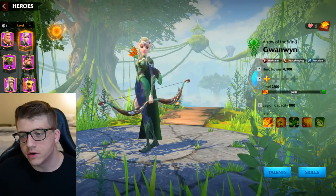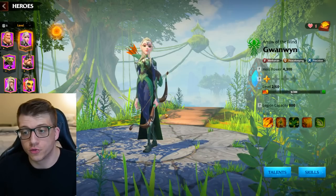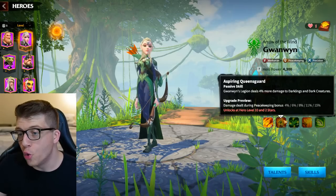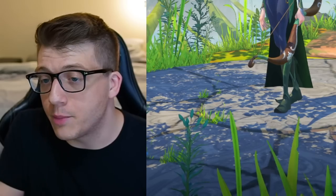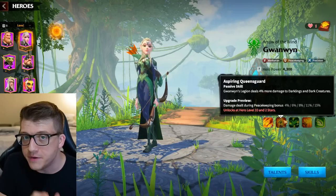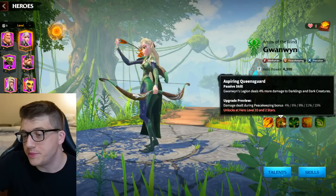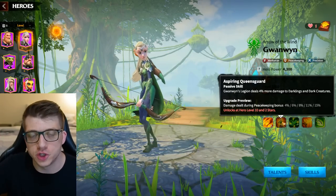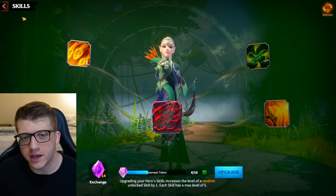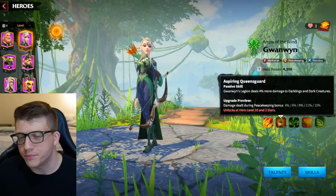Circling back to peacekeeping heroes — let's talk about Guanwen first, since those who went with the green faction have access to her right from the start. Her second skill deals 15% more damage to darklings and dark creatures, which can make the difference between defeating them or not. In the early game, it's pretty hard to take down higher-level darklings, so 15% more damage is very significant. The higher the level of darkling you can defeat, the more rewards you get, which means you can progress faster. You can also get her from the tavern, universal hero tokens, trail store, and exploring the map.